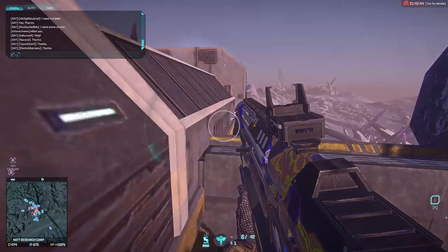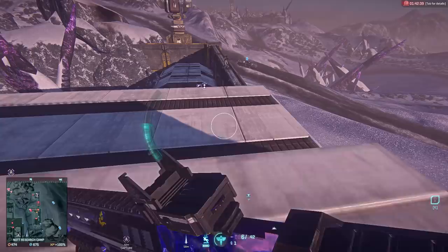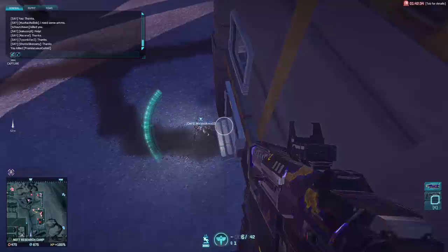Hey there folks, Rell here. Today we'll be reviewing the Icarus Jump Jets for the Light Assault class, which is actually an ability that existed in beta a long time ago, but has recently been reincarnated into an iteration that doesn't break hit detection the way the old ones did.